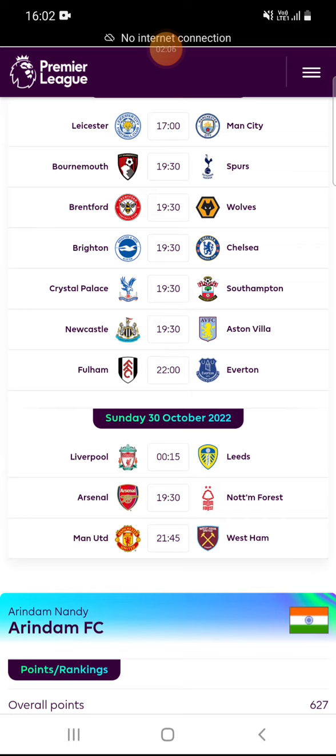The next match is Arsenal versus Nottingham Forest. Arsenal are in the top position in the league right now and they are in superb form, so you can have their key attackers like Jesus, Martinelli, and Saka for this game week.